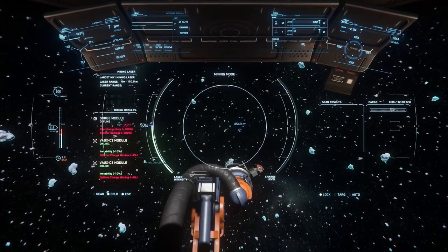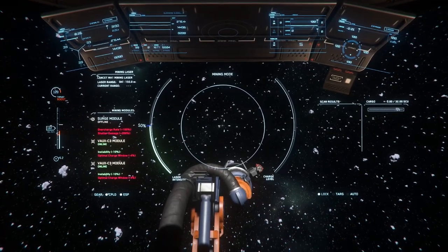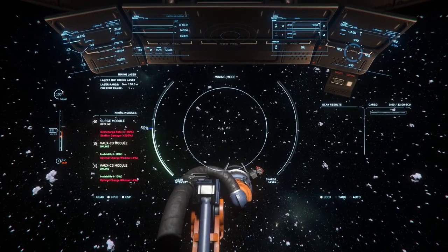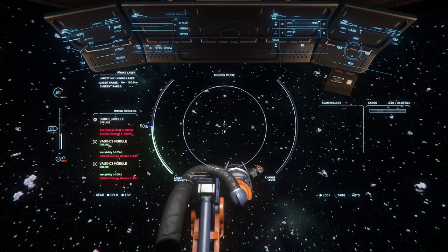There is also one exception to the asteroid type display, and that is for unscannable asteroids. If you're scanning for asteroids and get the individual signals to resolve, but the asteroid type doesn't show up almost immediately, that means the asteroid is unscannable.